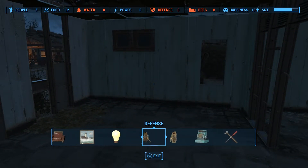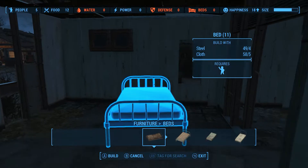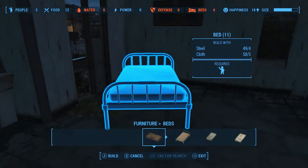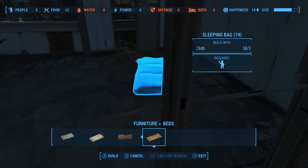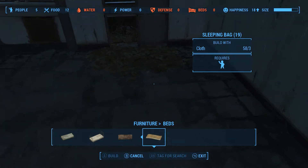Everything is scrapped, so now we're going to go to Furniture, then Beds. If you want, you can make these fancier beds, but as you can see it takes four steel and five cloth. If you go over to the bed rolls, the one on the far right only takes three cloth - it's a sleeping bag and it works just as well as anything else mechanically.